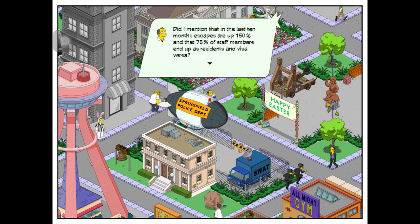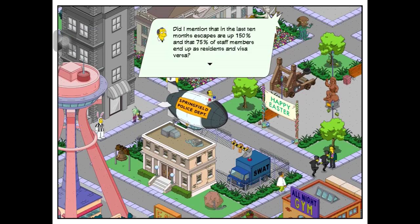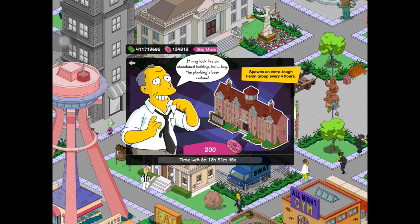Did I mention that in the last 10 months, escapees are up 150% and that 75% of staff members end up as residents and vice versa? How can you possibly beat that? It may look like an abandoned building, but hey, the plumbing's been redone. It spawns an extra tough felon group every four hours. So, 200 donuts for this thing.